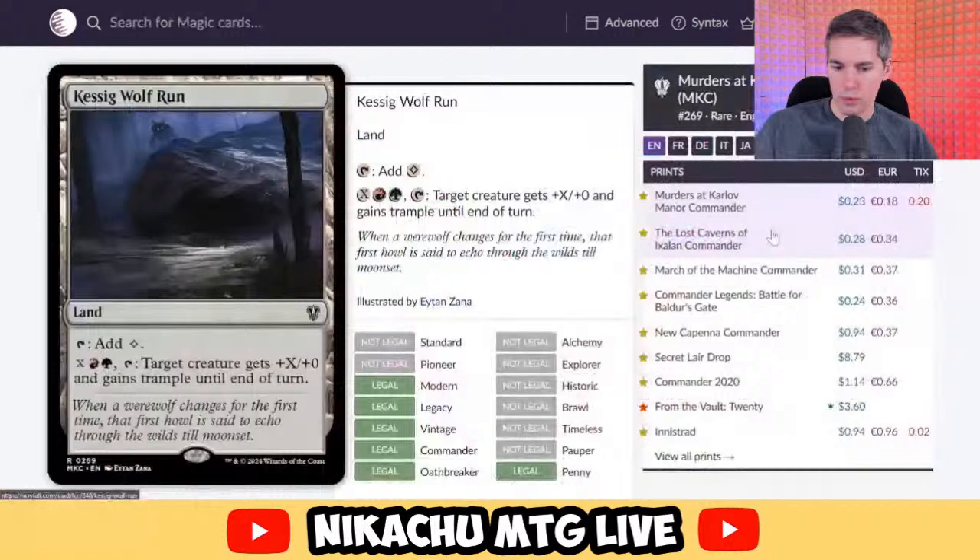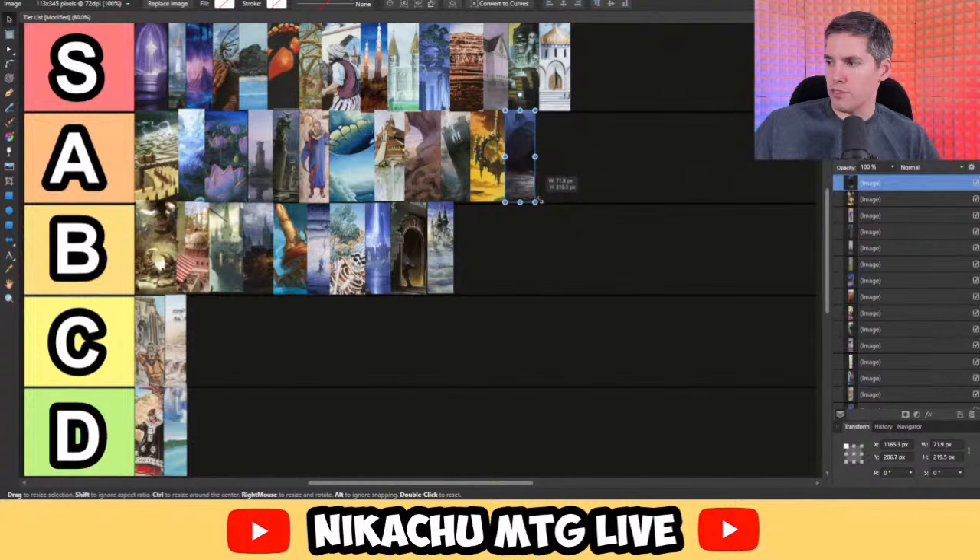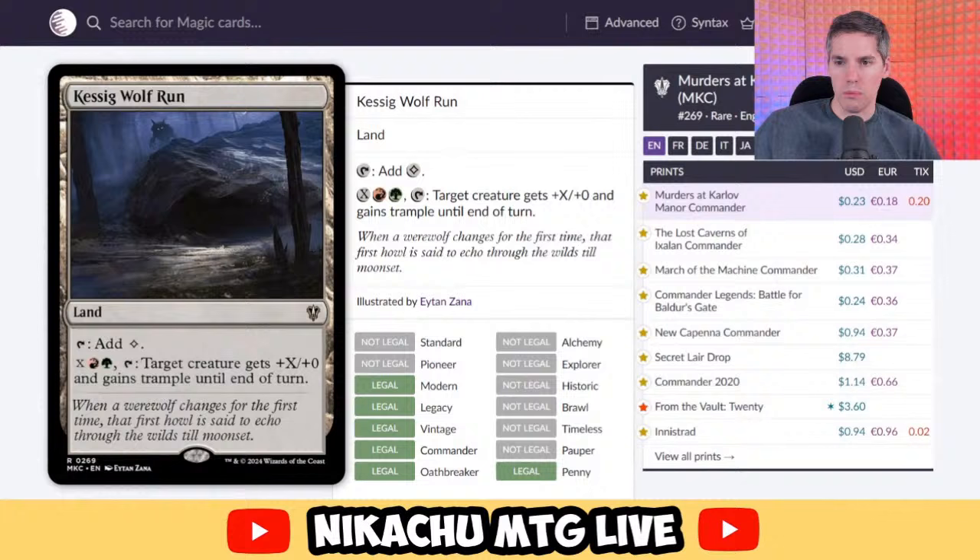Je Peralta with Kessig Wolf Run. Taps for a colorless, and you can pay X, red, green, tap: target creature gets +X/+0 and gains trample until end of turn. Almost never playing this in super multiples. In the right deck it's a good way to turn any random creature into an absolute monster. Has seen competitive play and still sees competitive play in all formats. Really hard to say this is a bad card, but you do have to build around it a little. It needs to be in the right deck. A tier — still competitive. You do have to be in red and green, not easy to splash — it's a little narrow, but stronger than most B-tier cards.